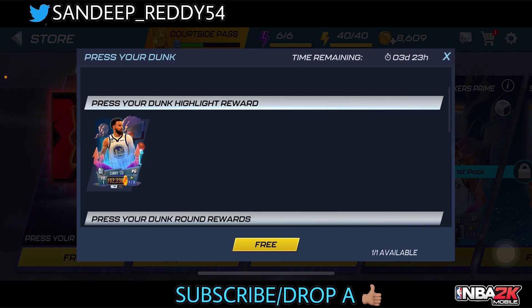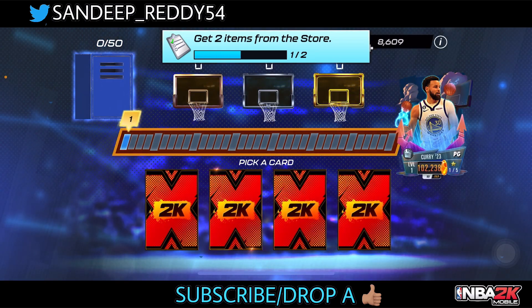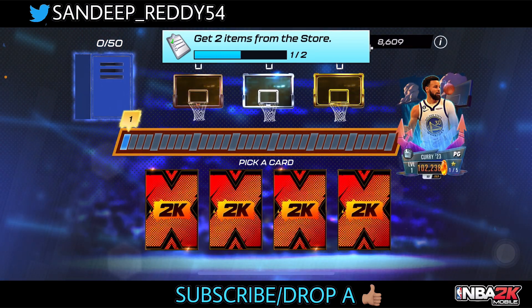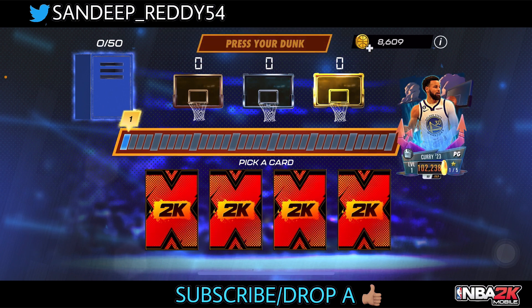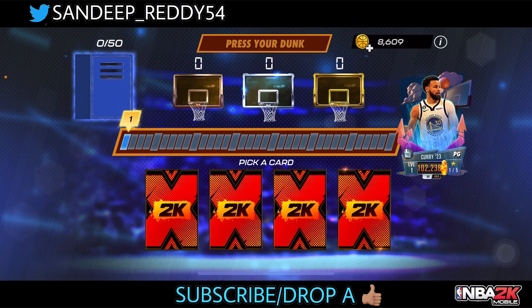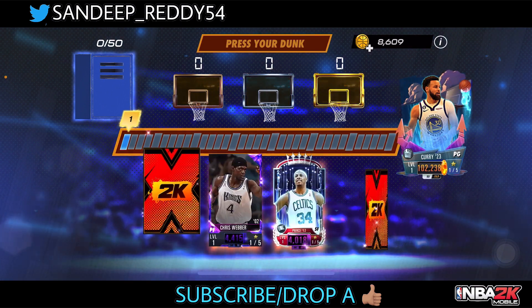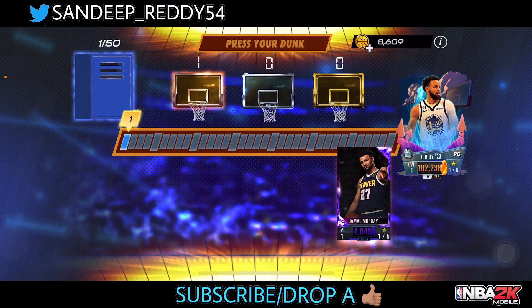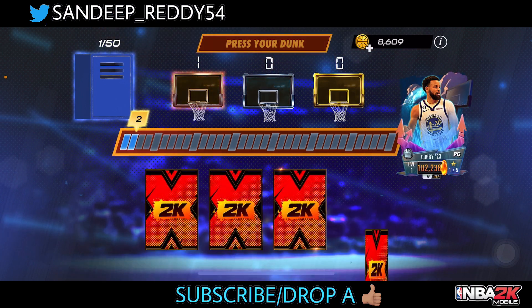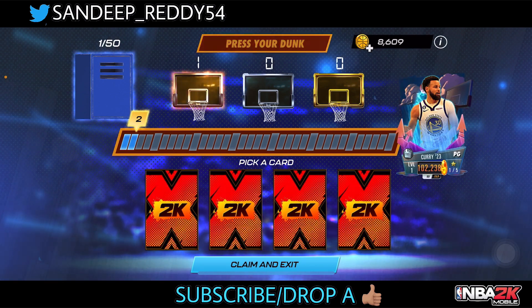Let's go and claim this Press Your Dunk pack right now. Having Stephen Curry on the line is really hard because if you just miss you're gonna miss him, but no problem — we got him next week. Let's see what we get on my first pick, from the corner, and okay. That's our first shot — we didn't get blocked on the first one, thankfully.